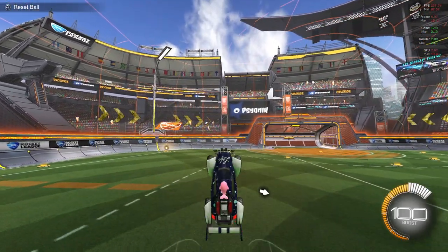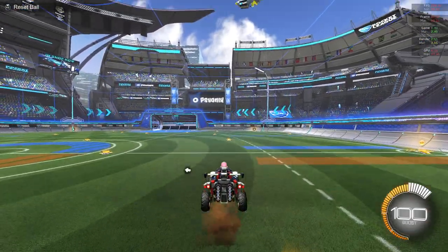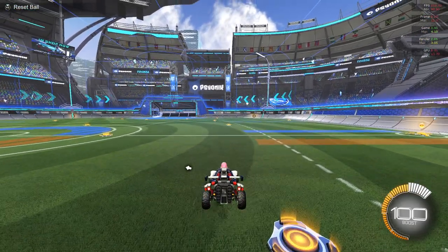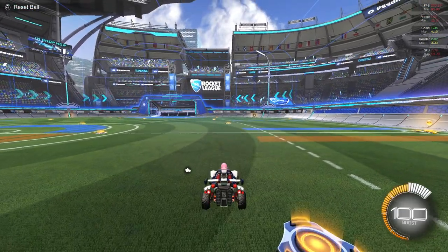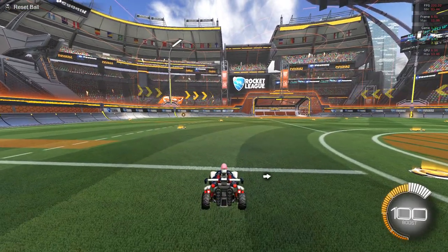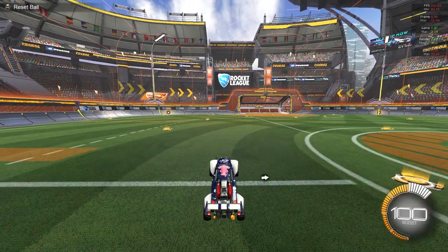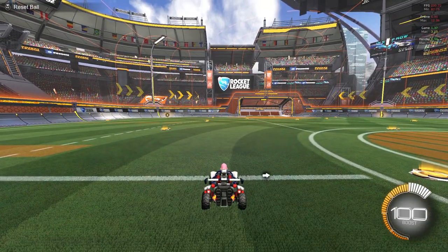With a front flip you just, you know, front flip — not that hard. With a wave dash, instead of jumping straight up like in a front flip, we actually want to tilt the back of our car up so we land on our back wheels. You see how it goes bang bang — that's literally the only extra step. Then the timing part comes of when to actually front flip.